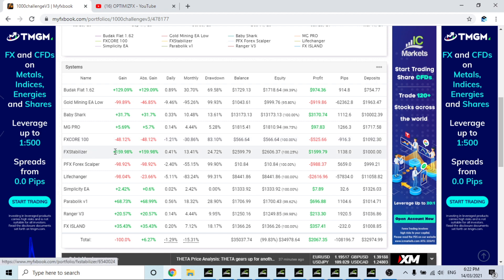FX Stabilizer is the king at the moment — 159% in gains, max drawdown of 24.72%, and currently 15.99% up in profit. I increased starting lots to 0.02 in the past couple of weeks and it has been handling that extremely well, making significantly more money.